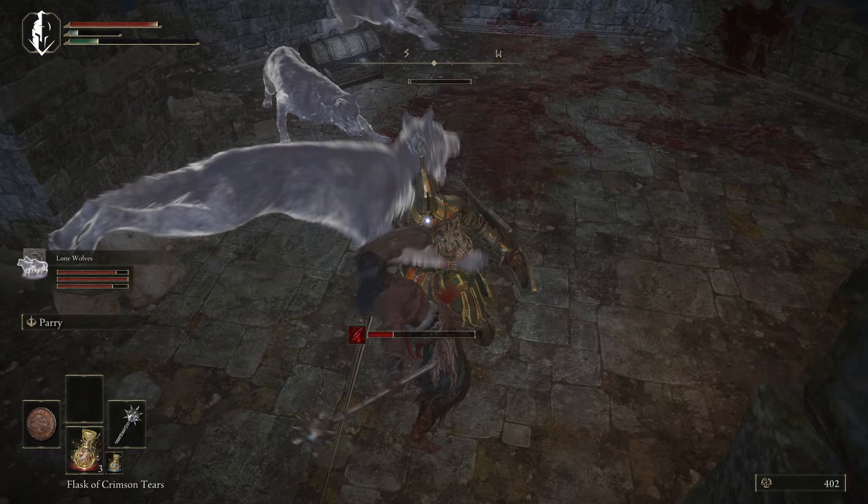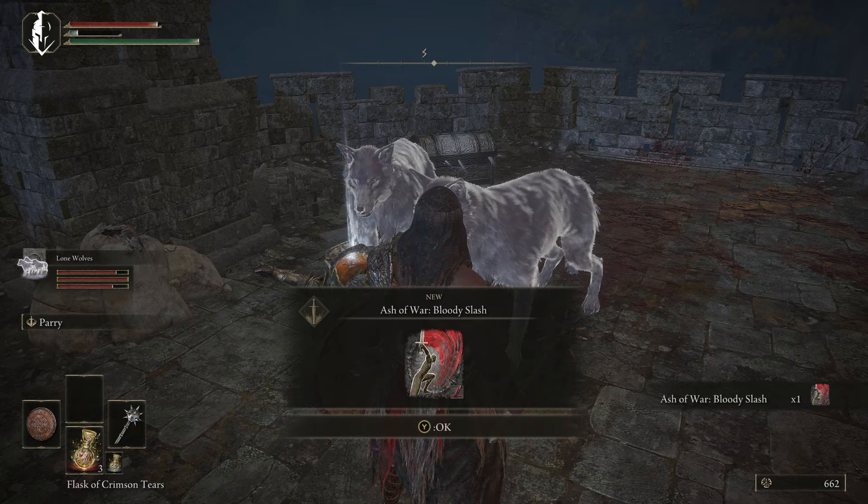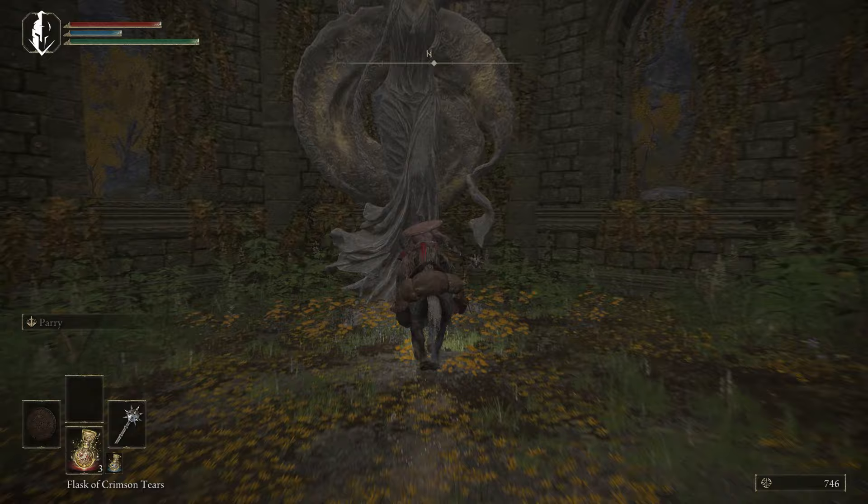Then we are coming to Fort Haight. We're going to kill this knight. Just bait him up the ladder, use your wolves, and get your ash of war for the Bloody Slash and your first half of the Dectus Medallion. A lot of people struggle with that knight. You just run right past him straight up the ladder, he'll climb up behind you, just summon your wolves, and while he's distracted on them, backstab him or whatever. It's a pretty easy fight.